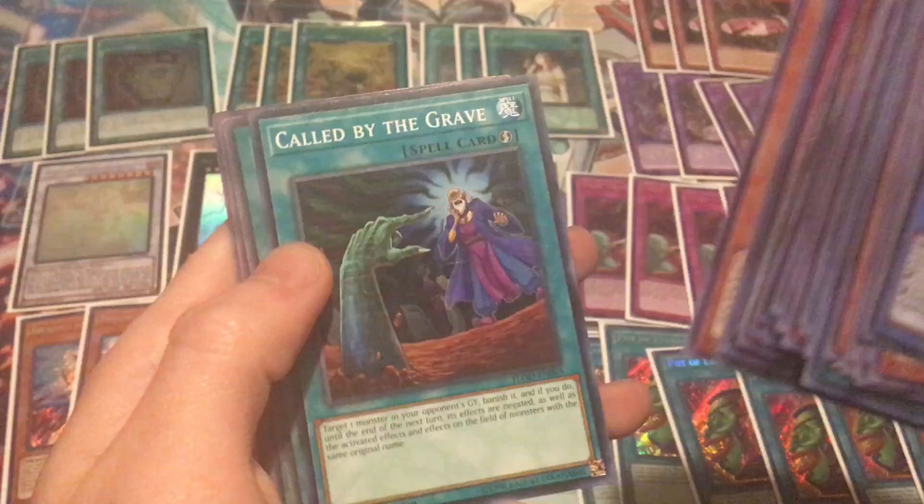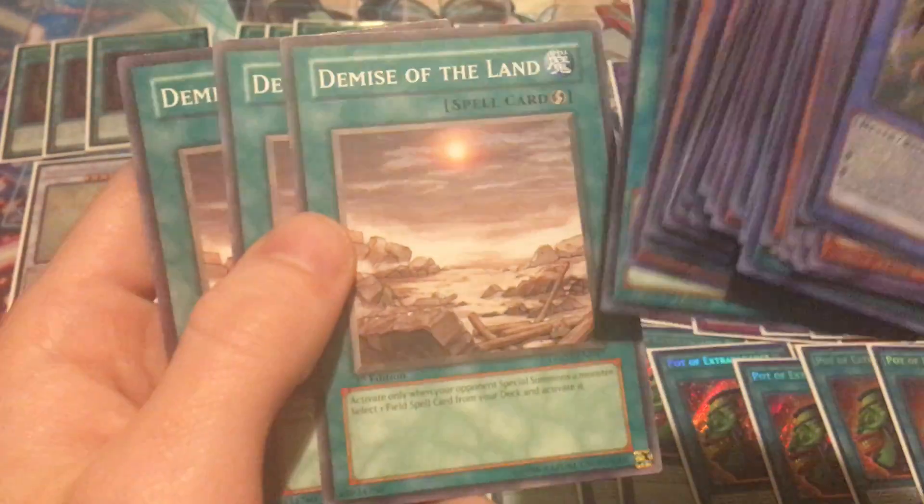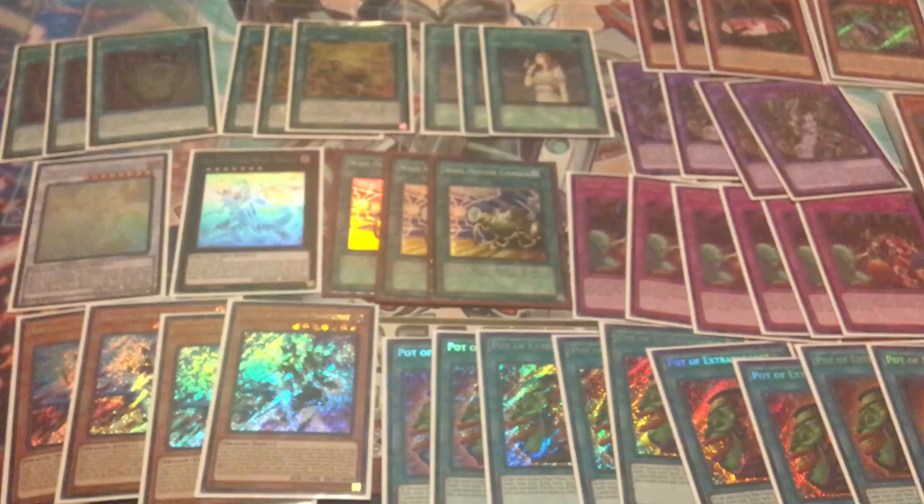Danger Chupacabras, Called by the Grave, and Demise of the Land — some commons that have really gone up in price recently; they're like $3 or $4 each. Same with Called by the Grave, about $3 or $4. And that's about the main collection.